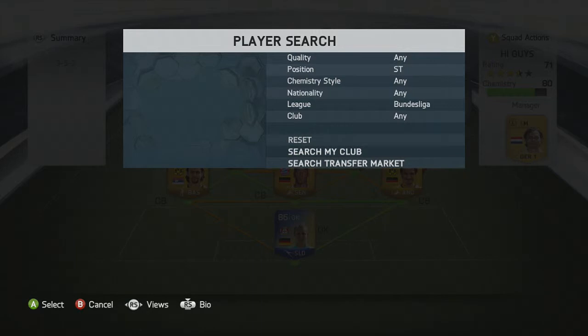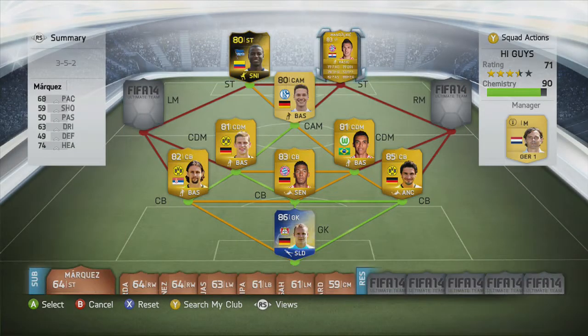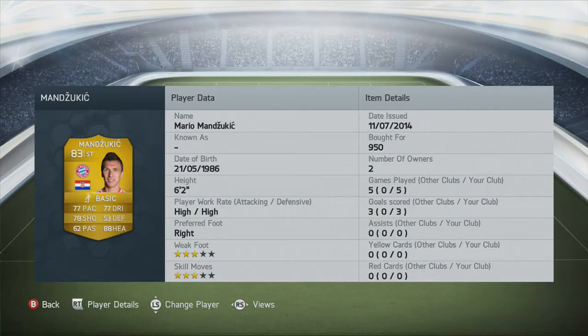And on the other striker side we have Mario Mandzukic. The reason I brought him in is not because of his overall stats — it's because of his 88 heading. With the right mid and left mid crossing it in, he wins so many good headers. It's unbelievable.